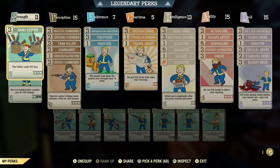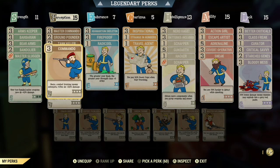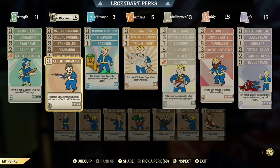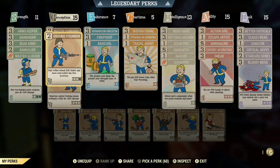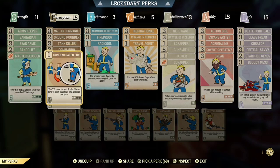Take Arm's Keepers so your commando or rifleman weapons weigh 75% less. You want Master Commander maxed, also Commando and Expert Commander maxed. Then Ground Pounder at level 2, Tank Killer maxed, and Concentrated Fire at level 1.